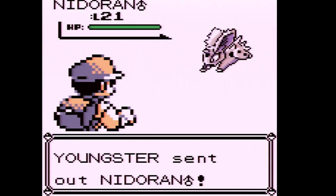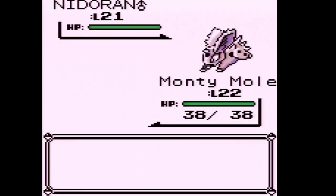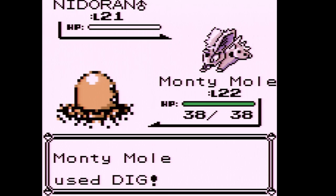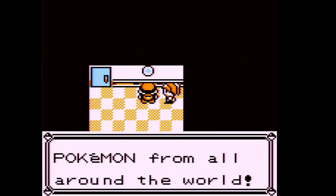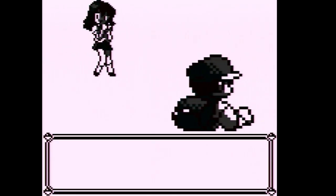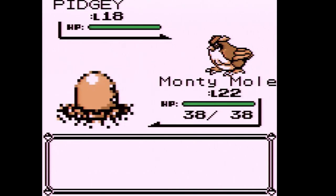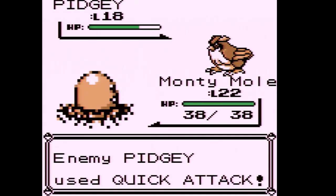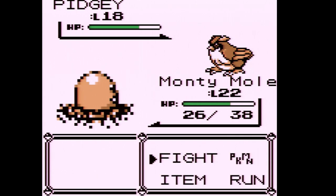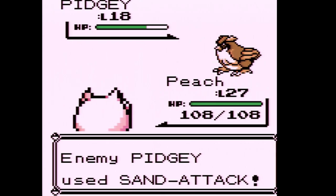I think this is around the last bit in the game where we'll start seeing Youngsters and Lasses. Interesting thing about Focus Energy in Generation 1: normally it's supposed to double your critical hit rate, but because of a programming bug it actually lowers your crit rate in half. This trainer has a Pidgey — unfortunately Pidgey is immune to Dig, so we have to switch out. The main problem with Diglett is it has really bad physical defense and low HP; it's supposed to be a clean sweeper.